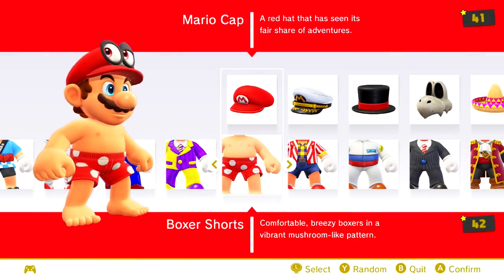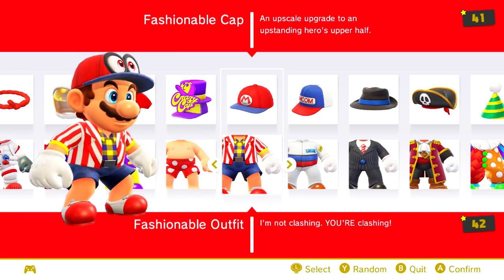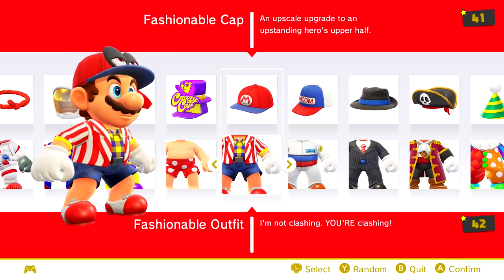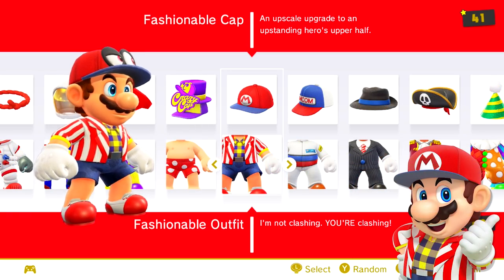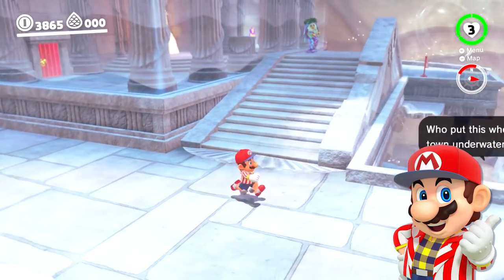The boxer shorts come from a summer 2016 wallpaper released by Nintendo of Japan and on the Play Nintendo website. While this very hip outfit may seem out of place, the fashionable cap and suit were both featured in a Japanese commercial advertising the new Nintendo 3DS.